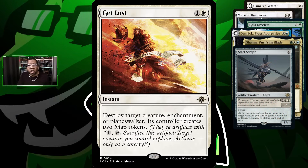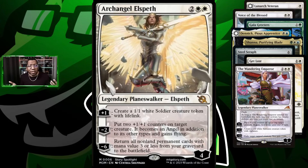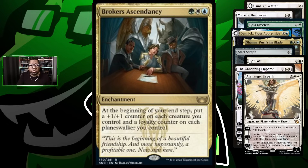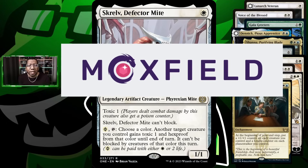We're going to play some Get Lost for removal, a couple copies of Wandering Emperor which also gains some life, and Archangel Elspeth since it makes tokens with lifelink. Broker's Ascendancy is here too — it puts +1/+1 counters on our creatures, which gets Voice of the Blessed to its bigger modes faster, and also helps our planeswalkers. We're also playing Skrelv's Defector Might to protect our stuff. You can get the full decklist at the end of the video or in the description via the Moxfield link.